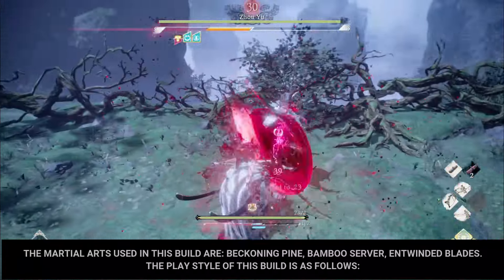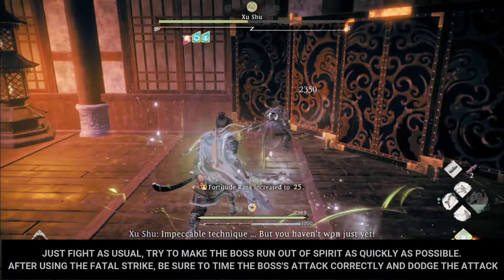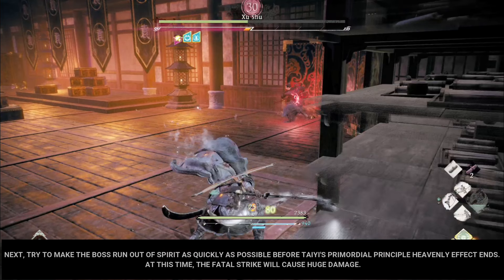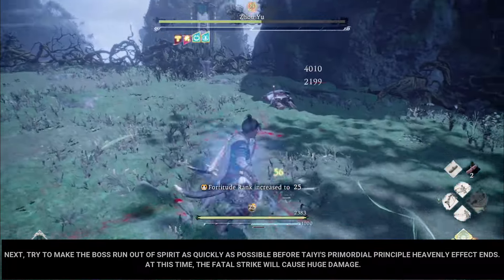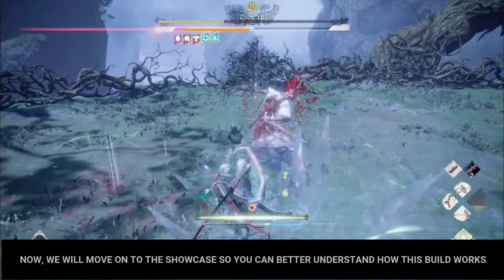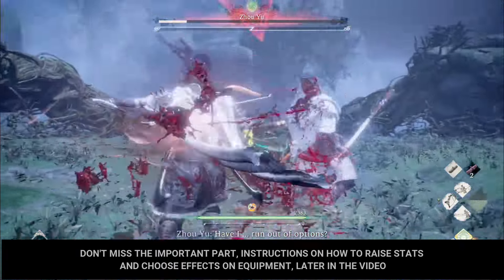The playstyle of this build is as follows: fight as usual and try to make the boss run out of spirit as quickly as possible. After using the fatal strike, time the boss's attack correctly and dodge it — you will receive the Tai's Primordial Principle Heavenly effect. Then try to make the boss run out of spirit again as quickly as possible before the effect ends. At this time, the fatal strike will cause huge damage. Next we will move on to the showcase. Don't miss the important instructions on how to raise stats and choose effects on equipment later in the video.